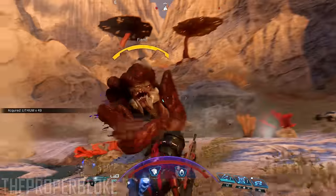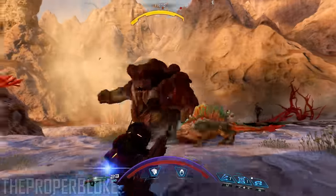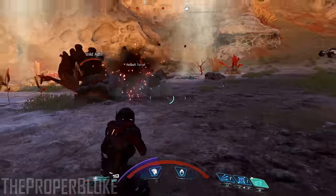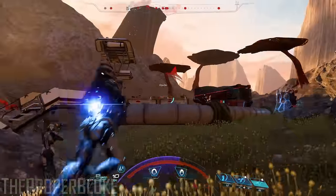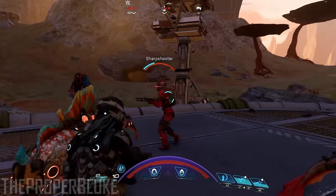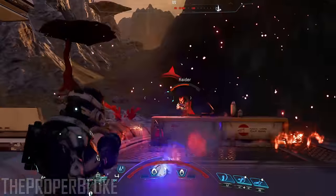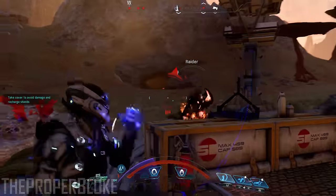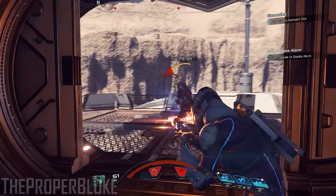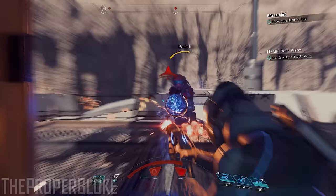Being able to jet boost in mid-air and shoot at the same time is a completely new feature to the Mass Effect franchise. It seems like you can tie in a few moves and class abilities while in mid-air too, which is additionally satisfying. To top this off, you can also switch shoulder angles, whether for preference or for tactical advantage in certain scenarios.